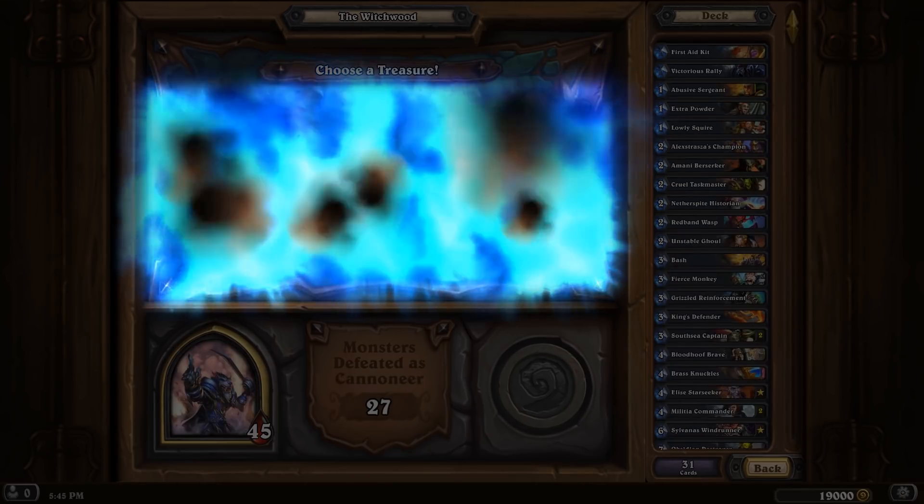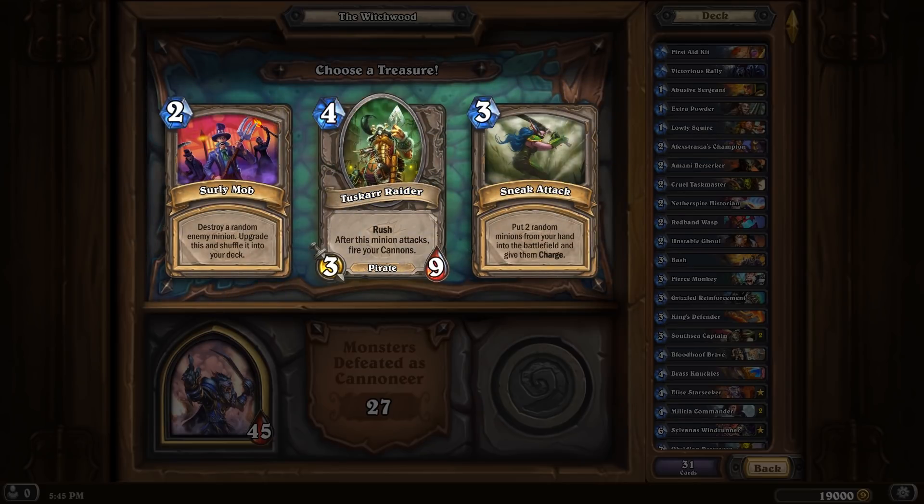There's over 40 all-new encounters and new treasures to go along with them. But nothing is as it seems in The Witchwood, and there are some surprises in store. To tell you all about it, I've assembled the entire mission design team.